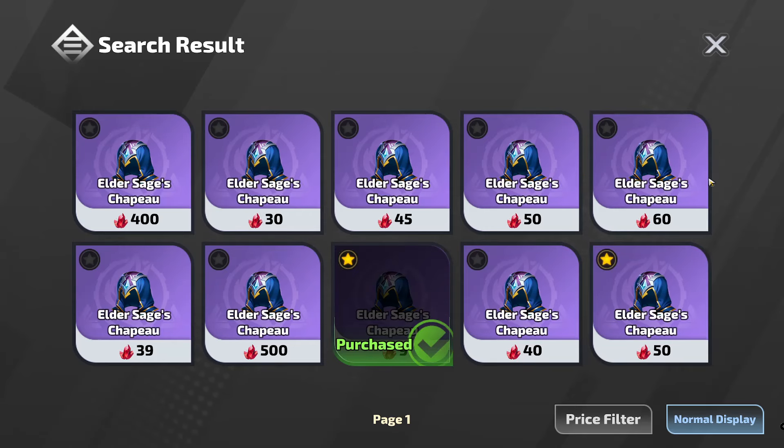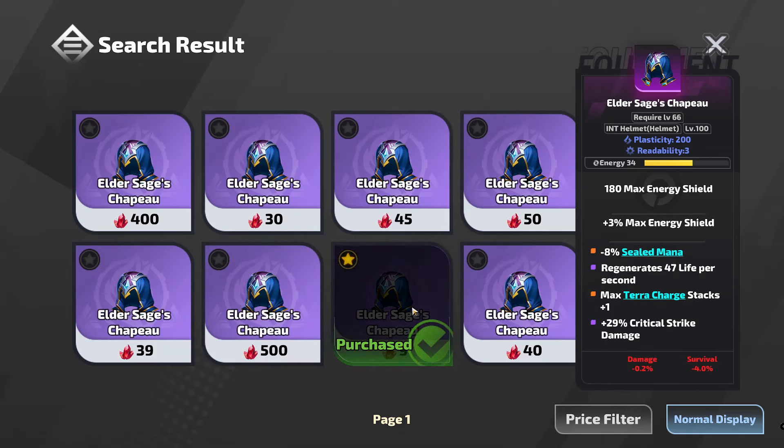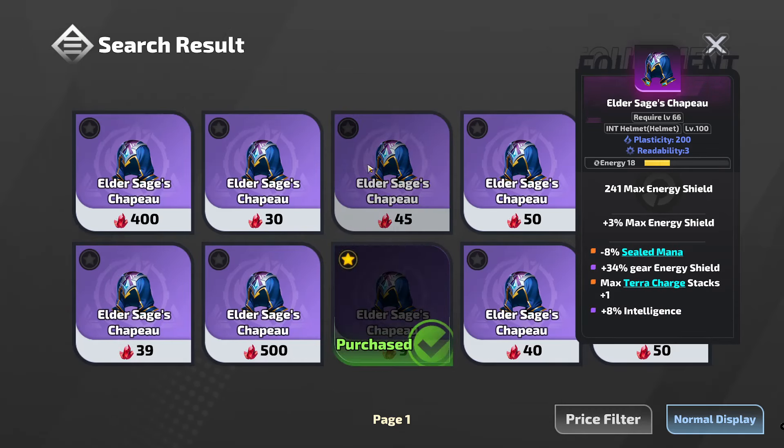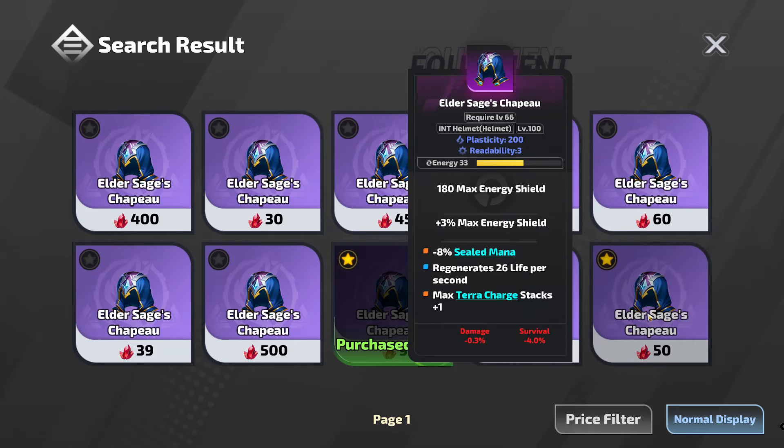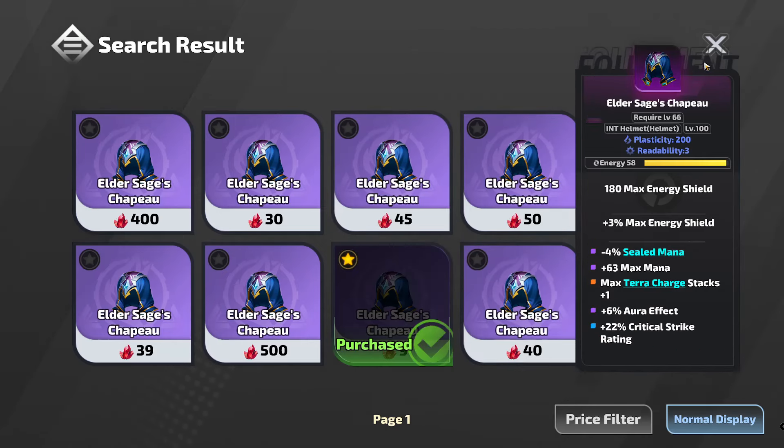You can just go through, if there's multiple pages, you can look at all the different bases that you want. And if you think you're going to need to do multiple crafts — hot tip, you probably will — because you'll brick a base or 2 or 3 or 7 or 10, depending on how lucky you are. You can just star other ones here.